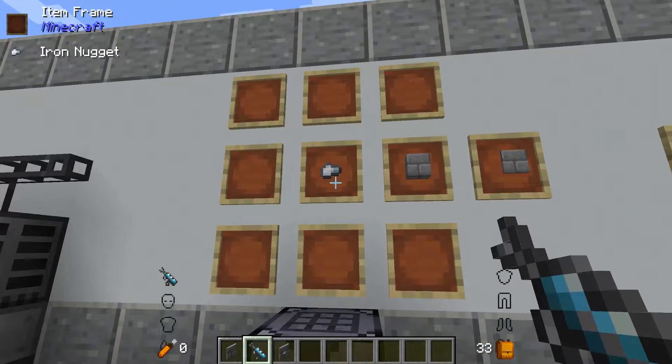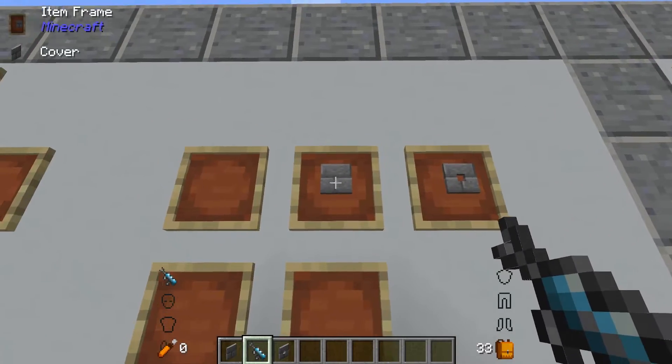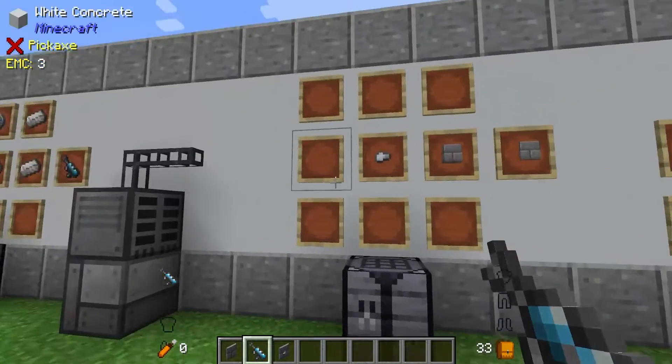Now there are two different types of covers. They're made with an iron nugget and any block in the game, and if you just put any cover in your crafting grid you will also get a hole through it, so you can have cables go through walls.